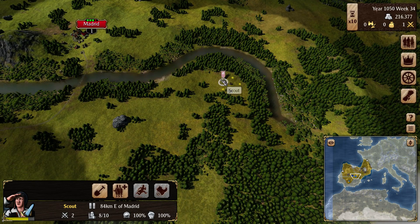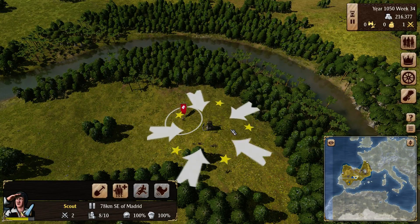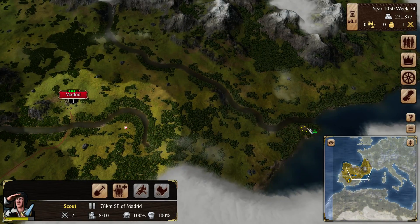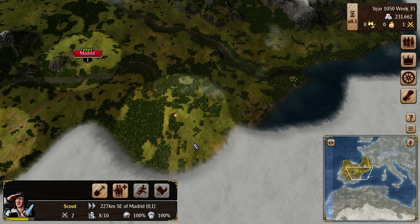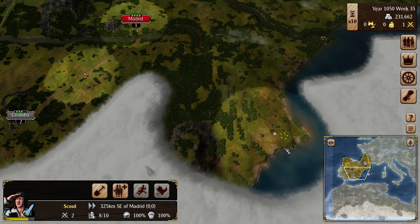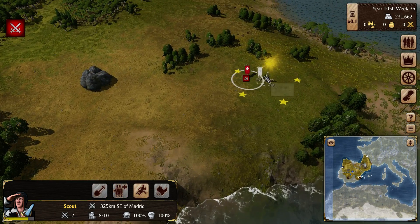So hopefully this guy can win his combat soon. Oh he already did — damn, I wonder how long he's been sitting there doing that. Anyway 15,000 ducats, cool. Go find that. Well let's scout a little bit more. I didn't realize that the pop-up was gone and that he'd already finished. And hey it's another bandit — this is a spearman. Scouts can take on a spearman, right?